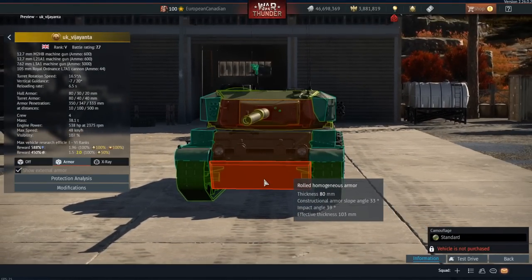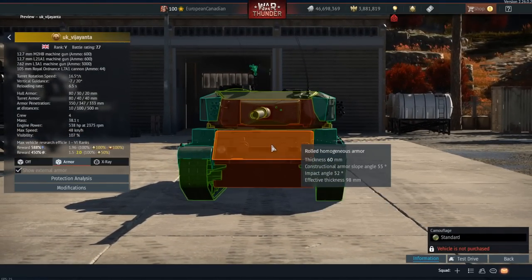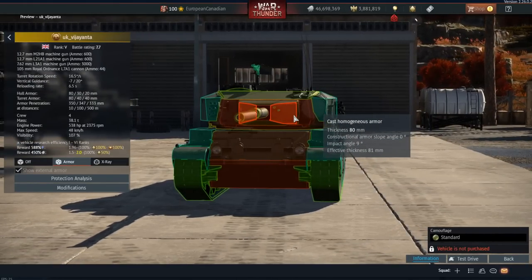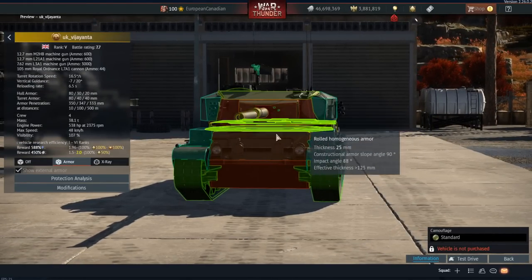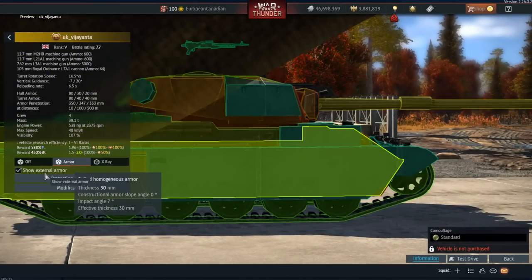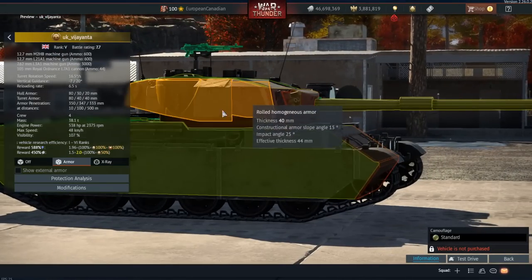It also has this big bump on the front — it isn't actually part of the armor model but you can see it there. The armor itself is a standard Vickers: 80mm lower plate, 60mm upper, and then not a ton of armor on the turret, so this vehicle is not really going to be able to stop any rounds — it's not really designed for that.